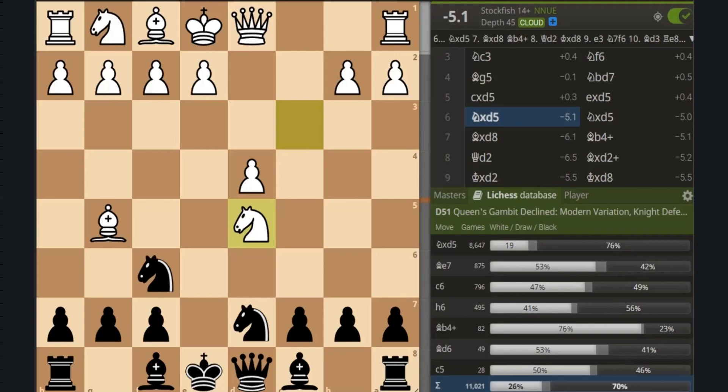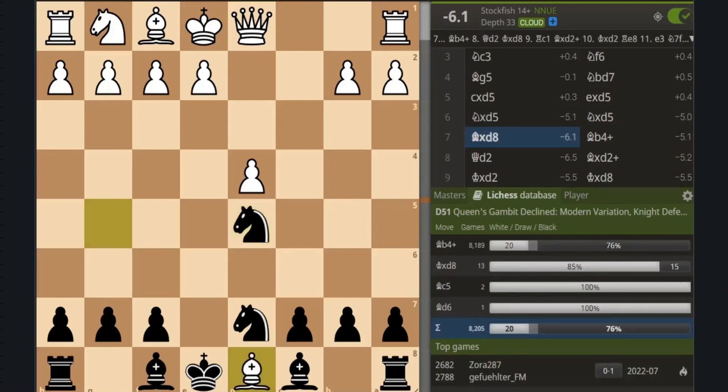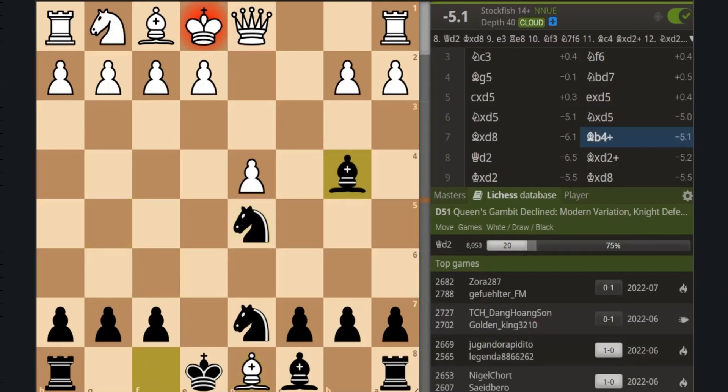But black here has the amazing move knight takes d5, leaving the queen for white's bishop to capture. When white takes the queen, black has the very important move bishop to b4 check, and white suddenly finds his king with no escape squares and has to play queen to d2.